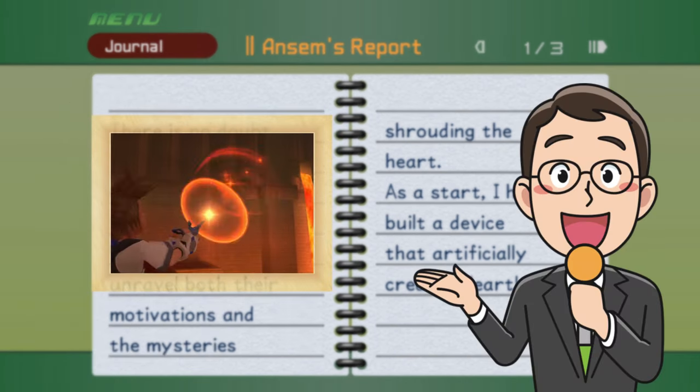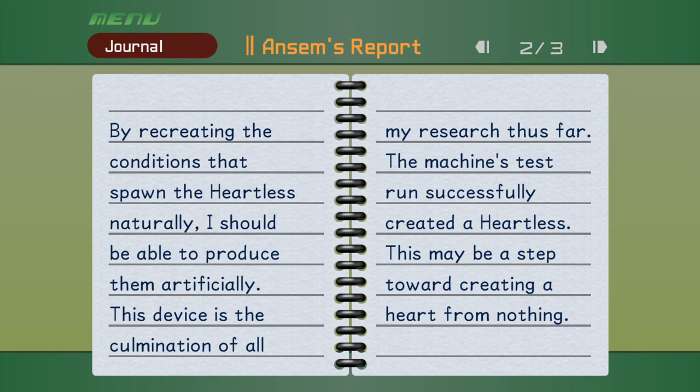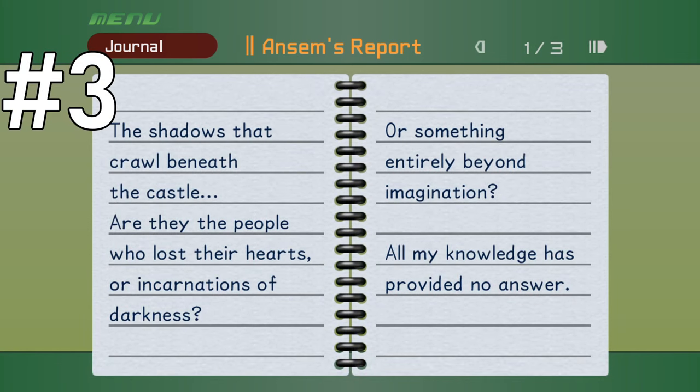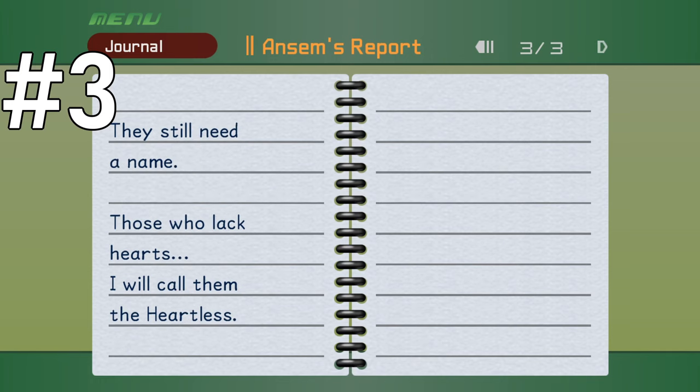Though both pureblood and emblemed Heartless play the same role as our enemies, the emblemed Heartless were formed through artificial means — through experiments conducted on hearts. And through the Ansem reports that we acquire throughout our journey, we discover that the origins of these creatures weren't through nefarious means, but instead through scientific hubris. We won't actually get any of these reports until we complete Agrabah later on, but they are extremely important to the overall story. One report reads: 'The shadows that crawl beneath the castle — are they the people who lost their hearts, or incarnations of darkness, or something entirely beyond my imagination? All my knowledge has provided no answer. One thing I am sure of is that they are entirely devoid of emotion. Perhaps further study will unlock the mysteries of the Heart. Fortunately, there is no shortage of test samples. They are multiplying underground even as I write this report. They still need a name. Those who lack hearts. I will call them the Heartless.'